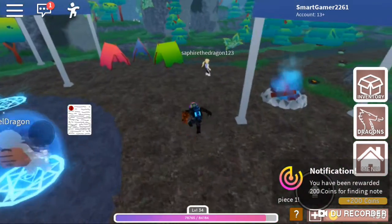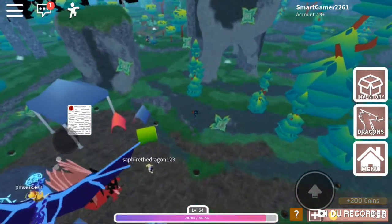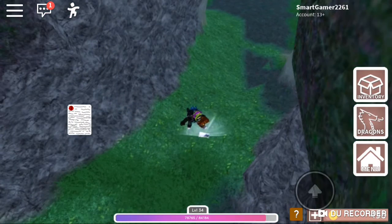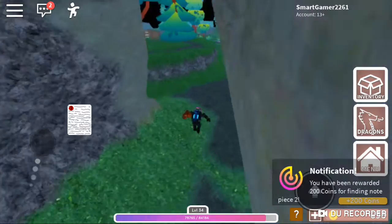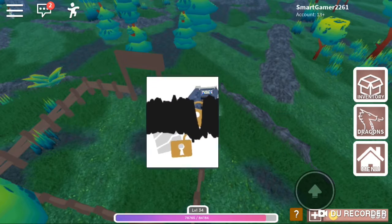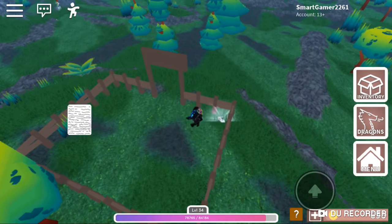Oh, and you get coins for this too! There's one over there and another one over there. It's pretty obvious where they are. I think it's the same place for everybody - oh, and there's one over here too. So we have two pieces of the puzzle.